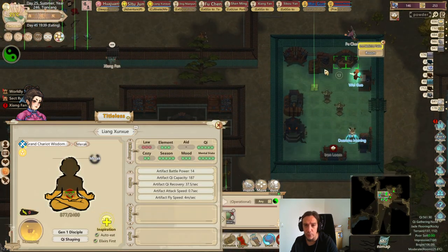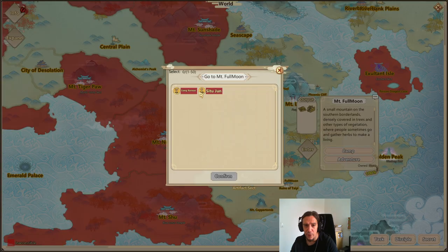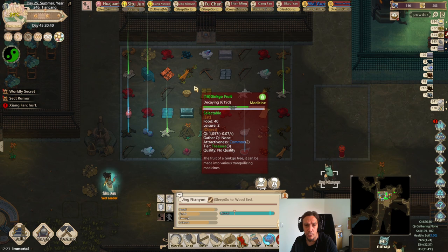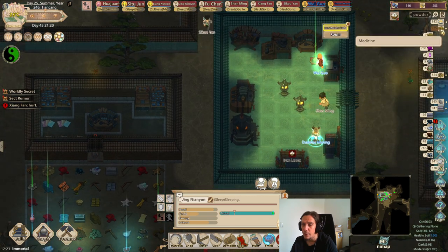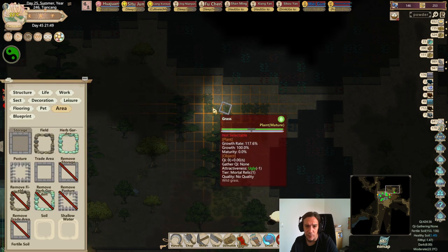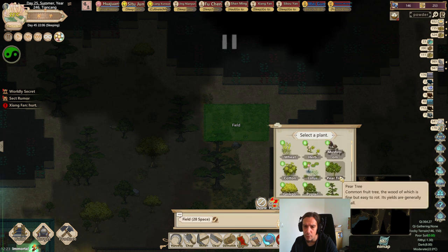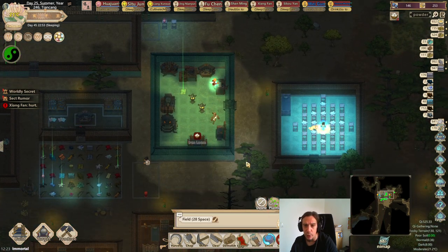A thick fog has suddenly started to form. I'm going to send Jun over there until I've got the necessary herbs. I feel very vulnerable right now with no herbs in store for my sect — they are already under one. I think it's a regular field, not an herb garden, if I remember correctly. Here — herb. Most common basic medicine; we're just going to produce some of that ourselves.